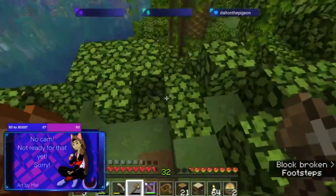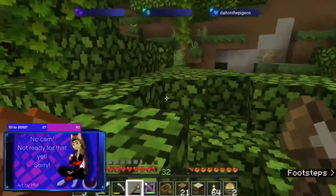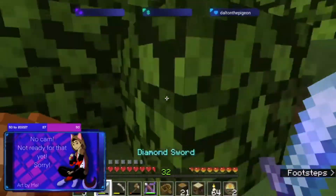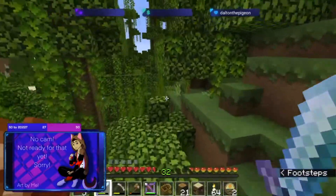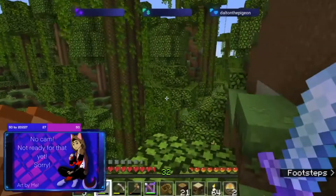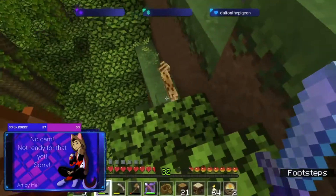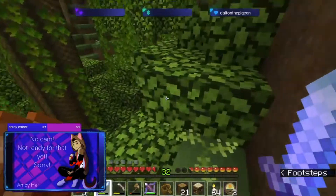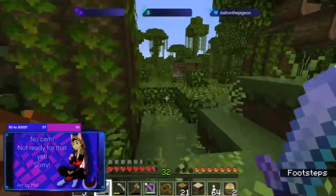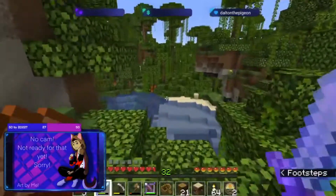I need to see if any saplings start dropping — I don't want to go without any saplings. I just hope in this expedition we find the elusive pandas. There's a kitty cat — hi, ocelot. I don't have any fish to give you unfortunately, so I cannot make you my kitty cat.